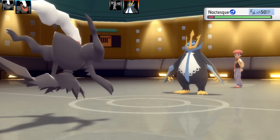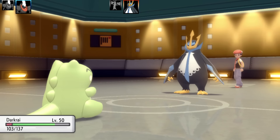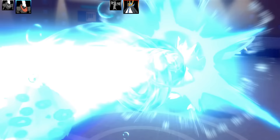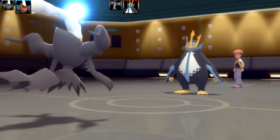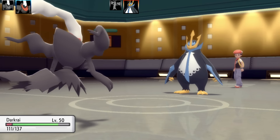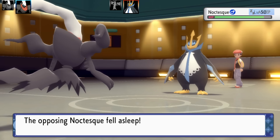I did include Dark Void on one of the sets — I had to have it on at least one. An Empoleon comes in, which is a good switch, but they're not aware of my Focus Punch yet. I throw up a Substitute to go for Sub-punch without taking damage. Empoleon wakes up right away and hits with Hydro Pump, which would one-shot me, so I go for Hypnosis, put it back to sleep, and sub again. The item is Leftovers, which works well with Substitute.